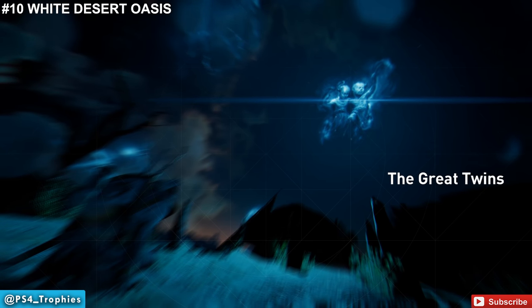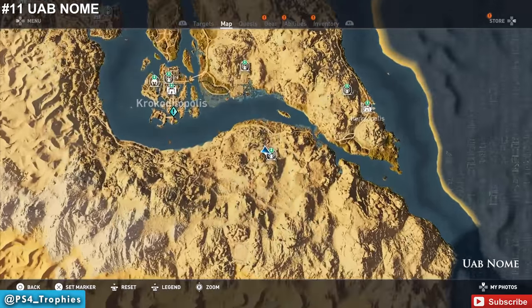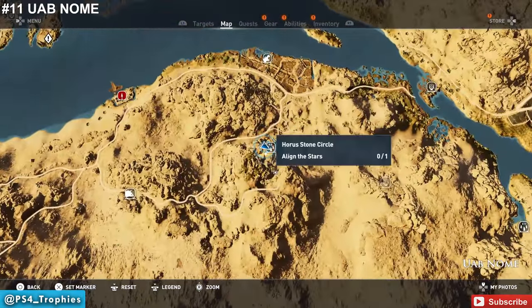Now we're going to go to Ueb Nome — there are actually two stone circles in this area. The first one is right off the fast travel point there.